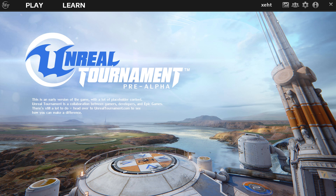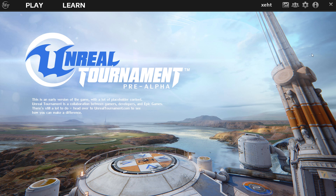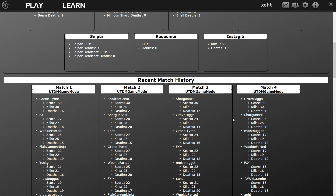Moving on, if you click on your username, it brings up the login for Epic Games. I'm already logged in, so I'm not sure why it asked me to enter it. After that is the Stats button — it brings you to all of your multiplayer stats, showing weapon stats as well as recent match history statistics.